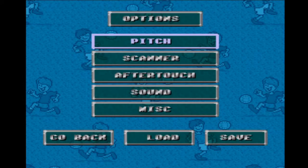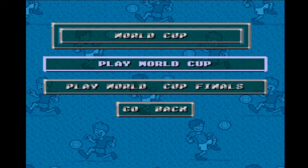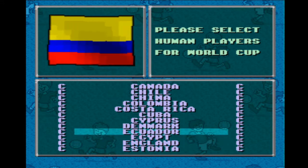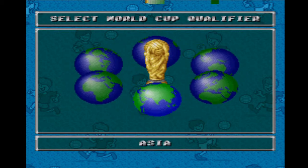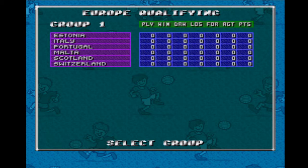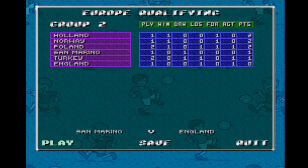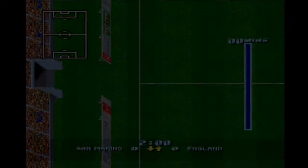Specifically, in this case we're looking at the Super Nintendo version. This was one of my favorite football games on the Amiga — played it to death, loved it. This seems like a bit of a scaled-down version; there's not as many options as the Amiga version by the looks of it, but essentially it's pretty much the same game. So let us crack on with a little bit of San Marino versus England.